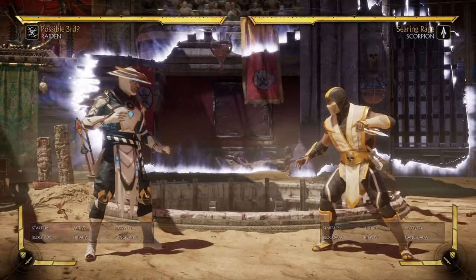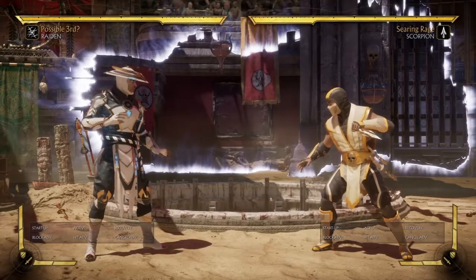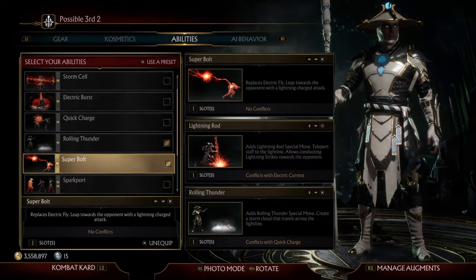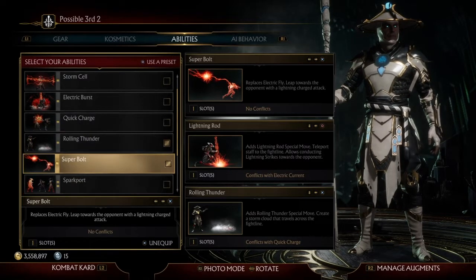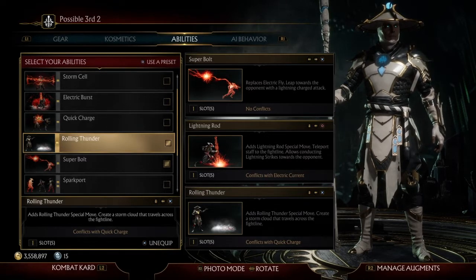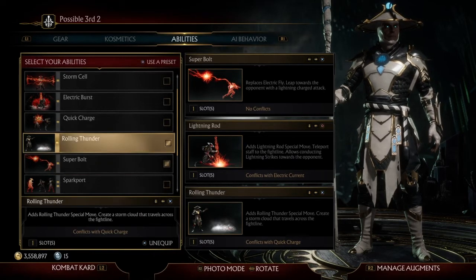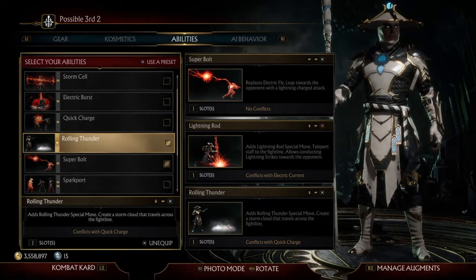Now we're going to go back into the menu and show you guys the other third variation I'm going to look over. Here is the other tournament variation I came up with, using the other moves besides Jill Push and Lightning Storm that were not used. These are the last three abilities that have not been used. These actually go well together — the Superbolt actually goes really well with Lightning Wand, which I'll show you when we get to the lab. We also have Rolling Thunder, which is a damage-over-time cloud that travels almost full screen, but it is really slow and doesn't do the best damage. But it's not a bad move to use when your opponent is near chip — it's actually pretty strong at that point.